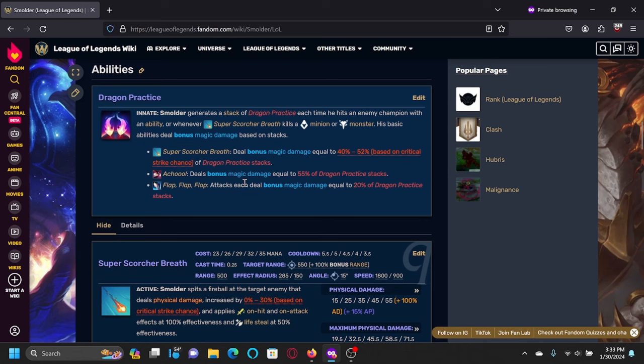Another thing to note is that some of these ratios are fake because these abilities hit multiple times. His E ability will hit five to ten times scaling with crit, and his W ability will hit twice on a champion.